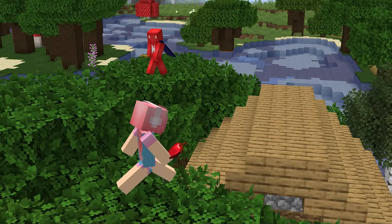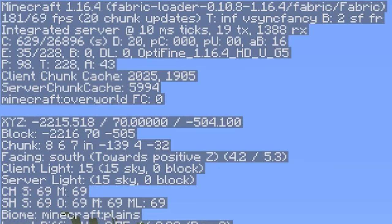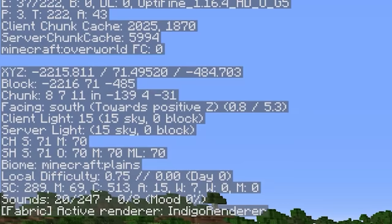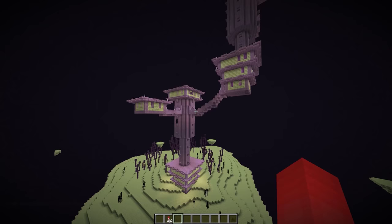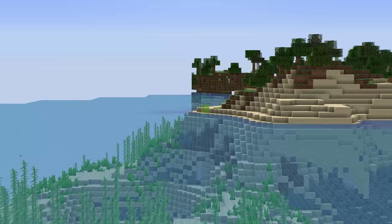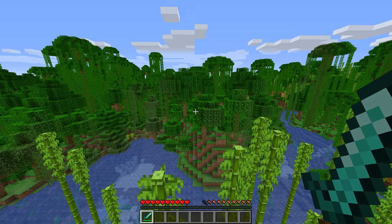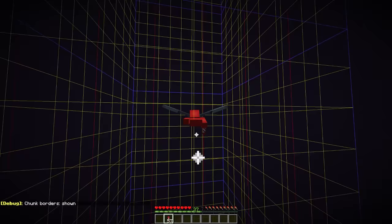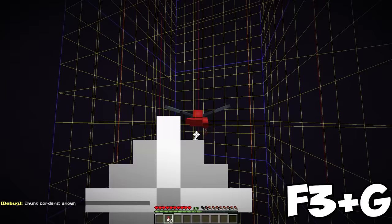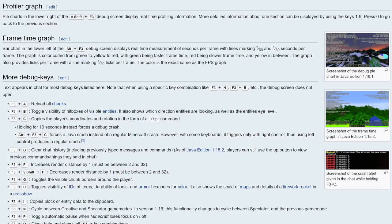Number eighteen: for most players, the F3 commands start and stop at opening the debug menu, which is genuinely helpful. But there's so much more you can do — like hitting F3 and B to toggle hitboxes, F3 and A to reload chunks, F3 and H to see full item durability, and F3 and G to show chunk borders when flying through the end. I highly recommend going over to the wiki and memorizing a few of these commands before your next session.